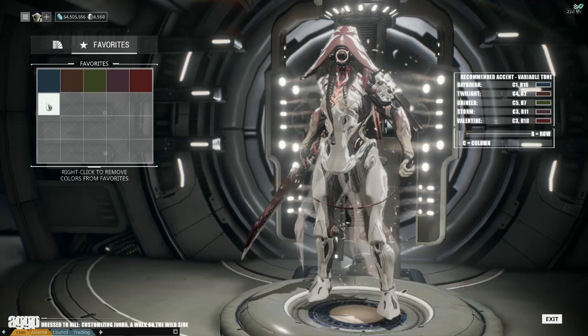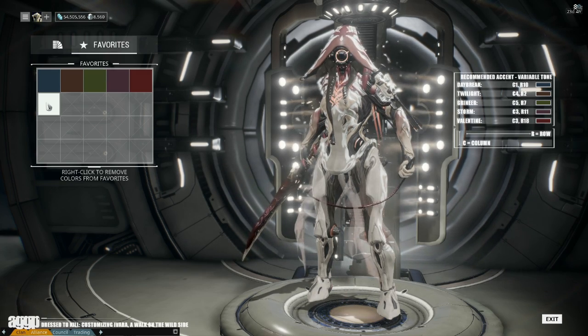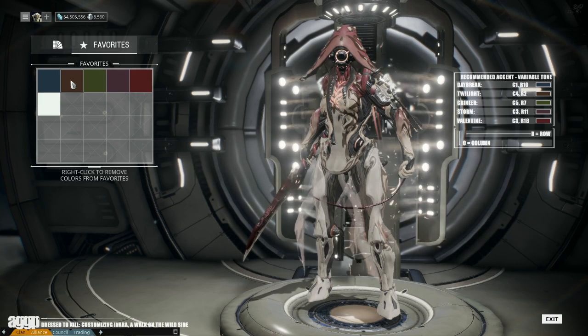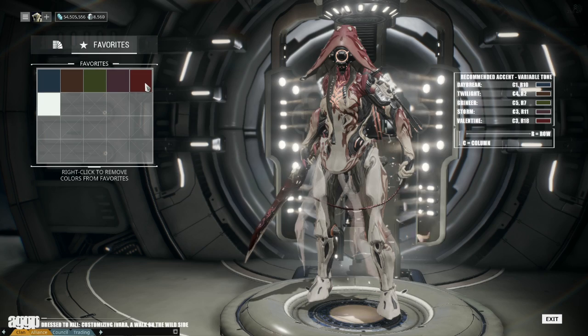Next, her accent tone dictates the patterning on her hood, torso, arms, and thighs. The same rules apply here — darker shades will always work better. If you want to make it easier, just use the same color you used on your primary. However, the rules can be bent: going a shade lighter than the primary will create a bit more dimension, or selecting a tonal variance of the shade you're using can add a little more interest.